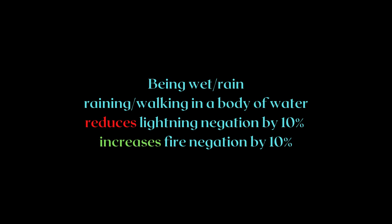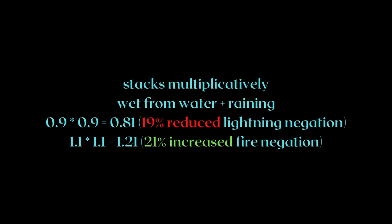You probably already know being wet or walking in a body of water reduces your lightning negation by 10% and increases your fire negation by 10%. However, what you probably didn't know is they also stack multiplicatively. So if you're wet and walking in the rain, your lightning negation is reduced by 19%, while your fire negation is increased by 21%.